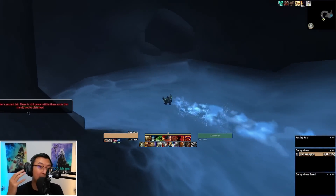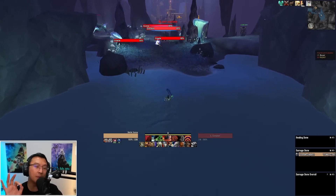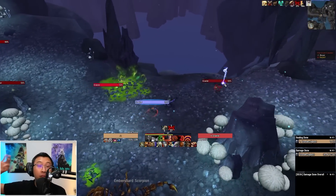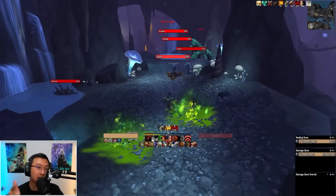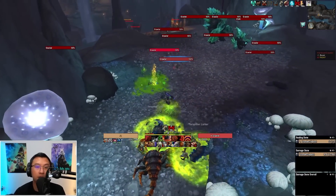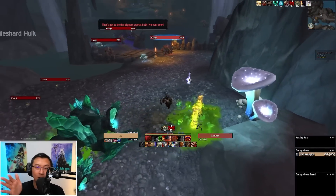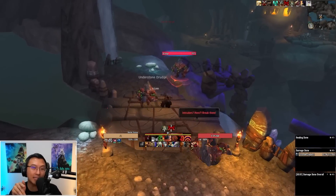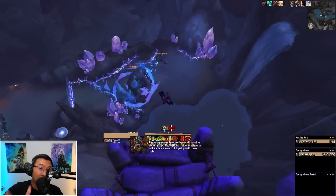Moving on to the third returning dungeon: Neltharion's Lair from Legion. When I talk about the 10.1 raid later, you'll understand why this makes sense — from a lore perspective, it fits the theme of 10.1. Patch 10.1's title is The Embers of Neltharion, so a dungeon called Neltharion's Lair is very apt. Since the Legion days, I've always adored this setting — it starts with a massive water slide, then a gigantic underground cavern system with stunning rock formations, winding water streams, and strange ruins.